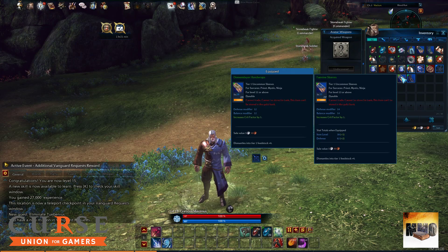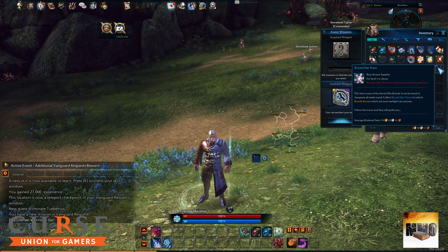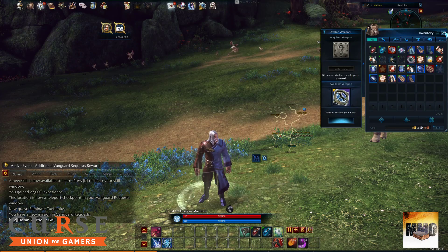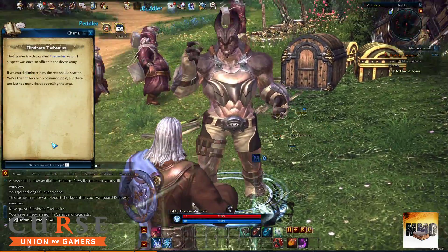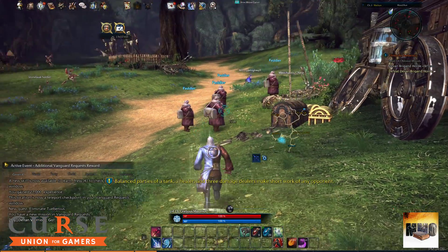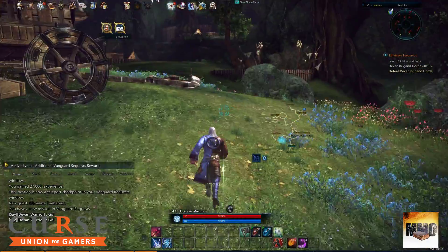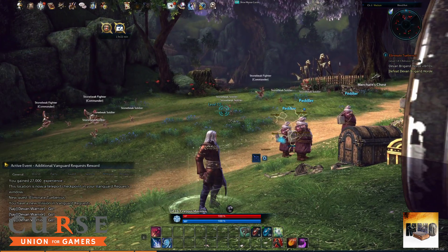Equipping new gear — much better. There's also a Star Trace item: it's part of the Astral Gifts event, found in dungeons, and you collect Star Traces to unlock event secrets. That's going to be awesome. We need to eliminate trainers next. Now we need to defeat the Devon Brigand Horde, which we'll do in the next episode. This game is so worth it — the graphics, mechanics, and all the rewards. Please comment, subscribe, and like — see you in the next episode!